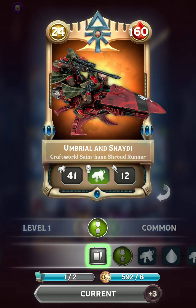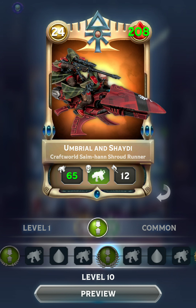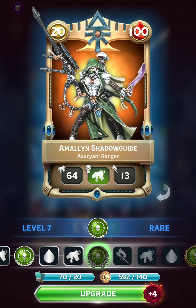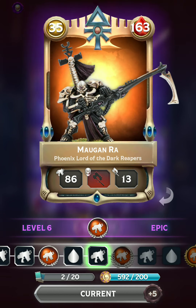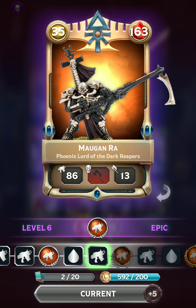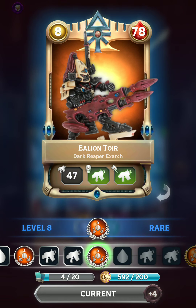The Shroudrunner is basically better than the Warwalker in every way. Even at level 1 it has impressive stats — so much health for its cost. It starts off with a respectable ranged attack, but it increases by 6 with every upgrade, so after a couple of upgrades it's dishing out some good damage. We've also got one card with Target Acquired — the Ranger, if deployed properly, can help you snipe an expensive enemy card in one turn. Maugenra is also an excellent choice with his high-powered Precision Shot. The final two cards are the Fire Dragon with Big Game Hunter and the Dark Reaper Exarch, which recently got buffed and deals a pretty good amount of Barrage damage.